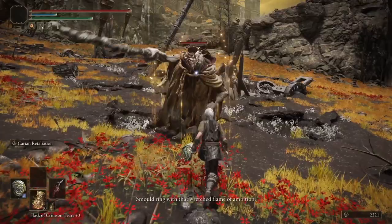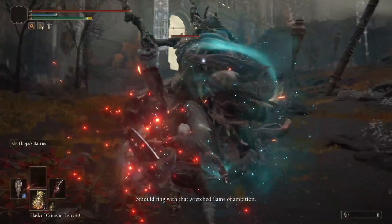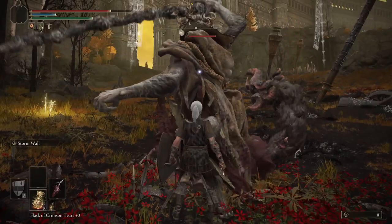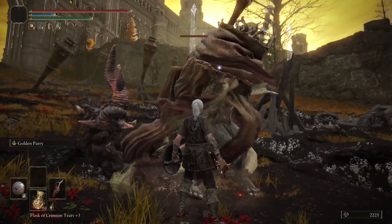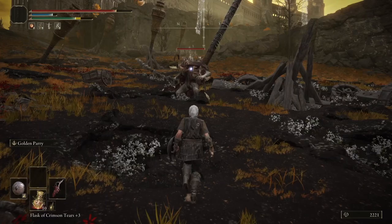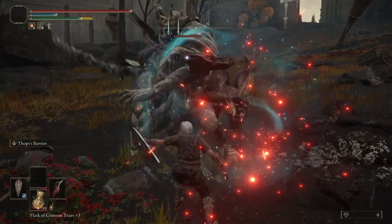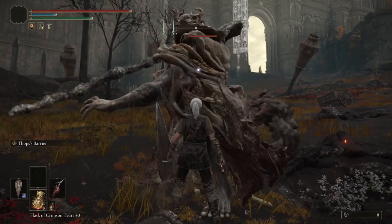Before we get started I want to clarify a couple of things. First of all, these Ashes of War overwrite the default parry of any shield they can be fitted to. So you'll see me using these Ashes of War on both medium and small shields today, but the shield it's fitted to makes no difference to its overall performance. These four Ashes of War all have very different abilities and benefits alongside their standard parrying function, and I will be making videos on all four in the future to show you their full potential when they are used as intended.